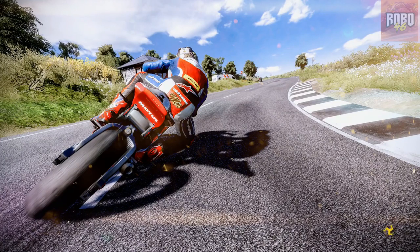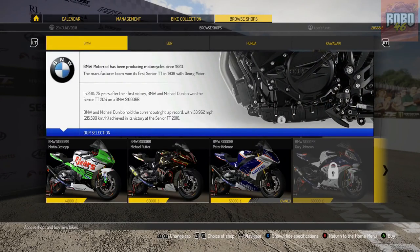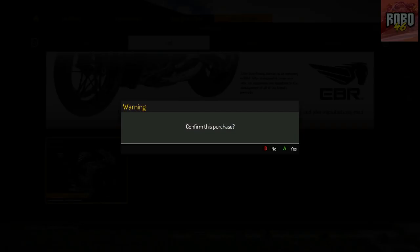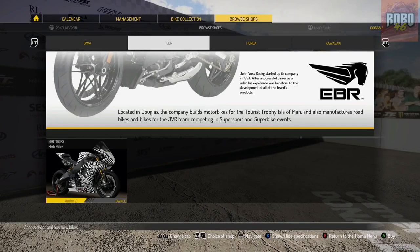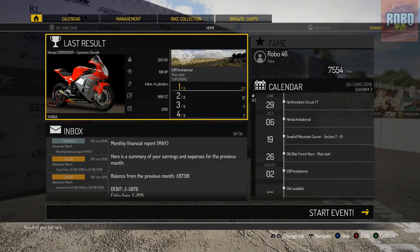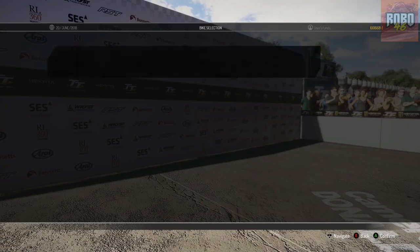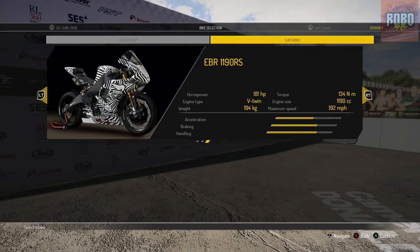Let's go buy it - the EBR 1190 RS. Fingers crossed we can use it in the next race. Let's go and buy it. I need to go to browse shops. EBR's the second one, there it is. Done, purchased. I'm hoping I can use it in the next race. Please let me use it in the next race. Yes, I think we can because it's superbike. It's only two laps though, so I'm not going to get a massive crack at it, but we'll have a go. Let's go use the EBR 1190 RS.